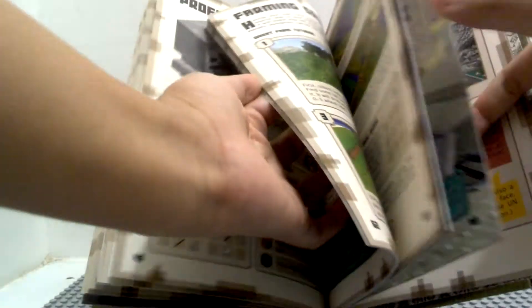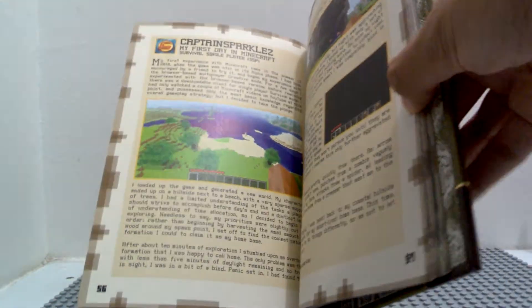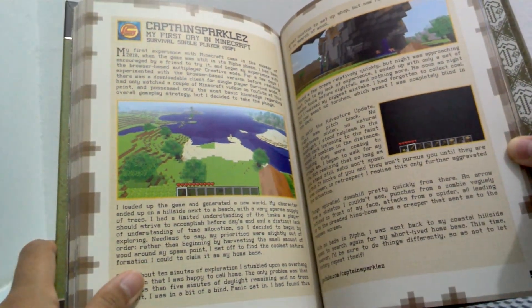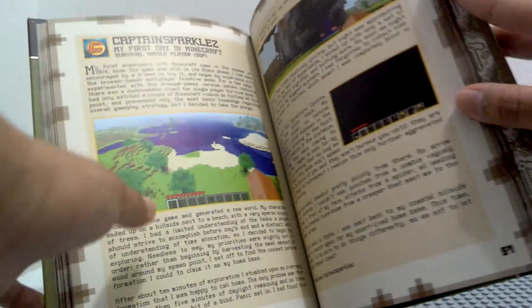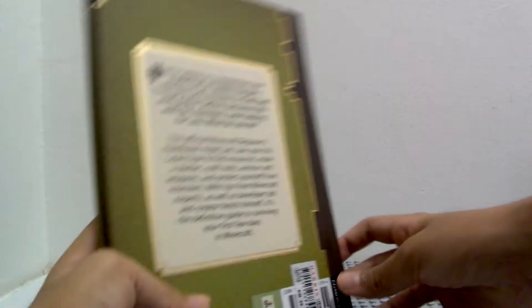In the back we got an interview with Notch and Jeb. There's a minecart system, farming crops, and how to improve your shelter. If you really are a beginner in Minecraft, you can follow this book step by step and you'll become a pro. Here is CaptainSparklez's first day in Minecraft playing SSP — survival single player. And there's a lot of stuff like tools, mining, controls, ores, and all sorts of stuff that you can find in this book.